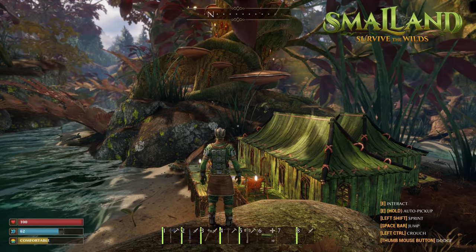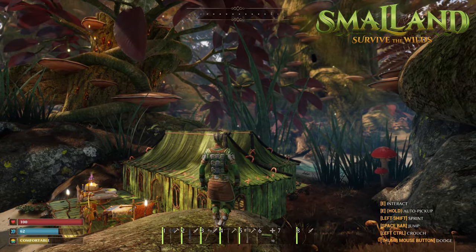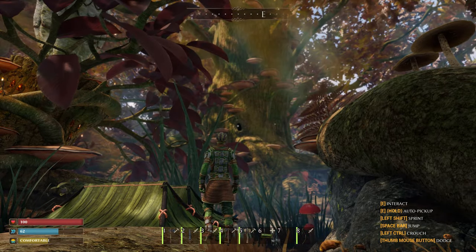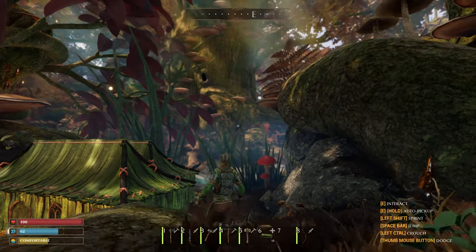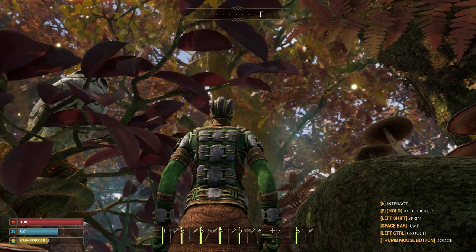Hey, how's it going? Welcome back to Small Land. Our adventure for today consists of climbing a tree. Now, I know what you're thinking — trees are so tall, we're so very small. Why are we climbing a tree? Apparently, on top you can build your base.